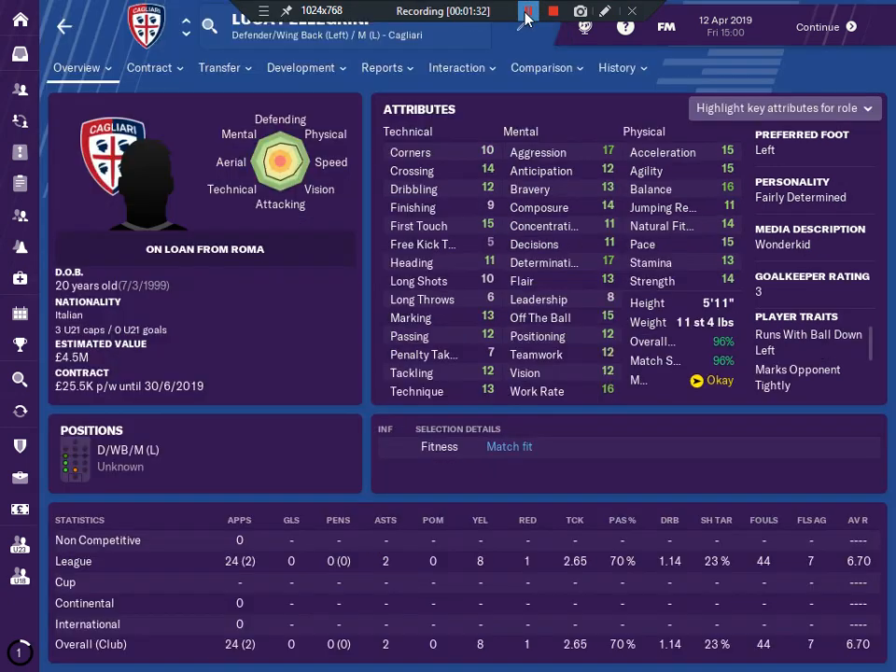Our second choice is Luca Pellegrini. He is an Italian under-21 international, 20 years old, with some very impressive mental and physical statistics: aggression and determination 17, composure 14, off the ball 15, work rate 16. His pace and acceleration are 15, as is his agility, and his strength and natural fitness are 14.